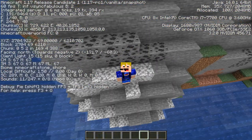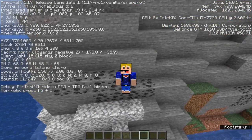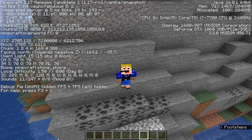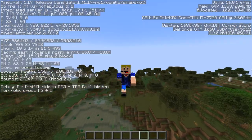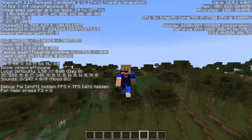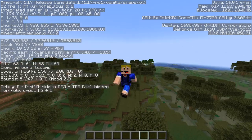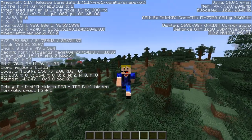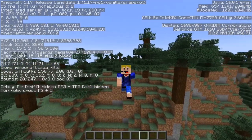Another beach-type biome is the stone shore. It's easiest to travel by boat and look for a mountain near the coast — go on land near the mountain and you'll likely reach a stone shore. They're fairly common but not very large or noticeable. The next biome is the swamp, which is the spawning location for the swamp hut. You don't need the swamp hills variant though.